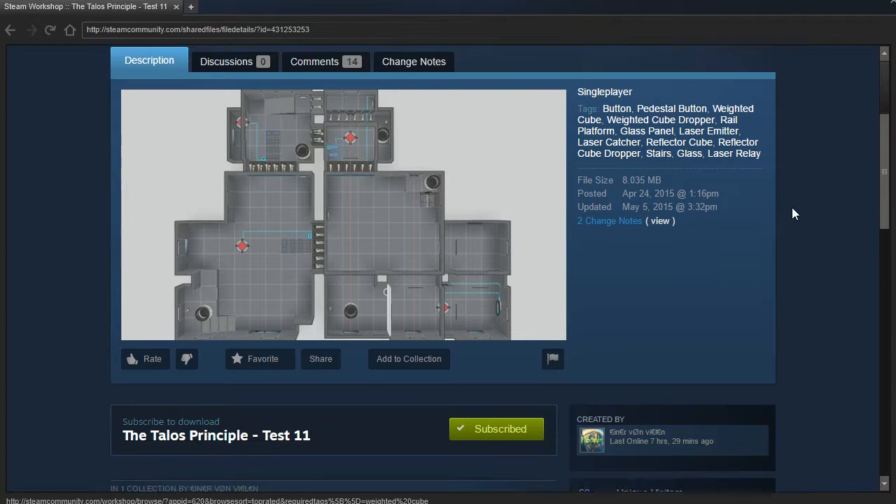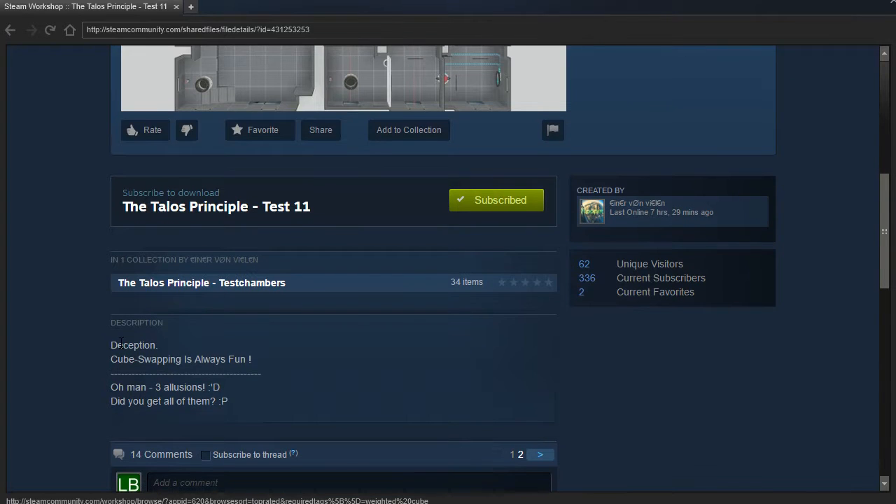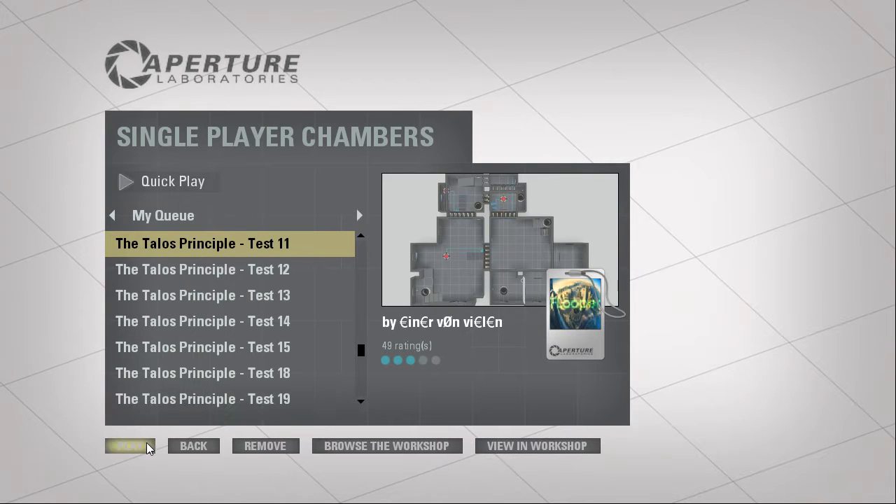Hey guys, I'm LB, and we're going to continue the Talisman's World Test with number 11, Deception. Cube swapping is always fun. Let's begin!